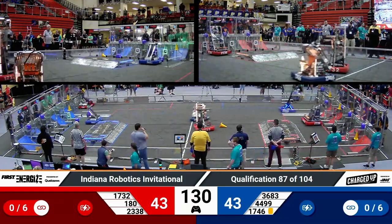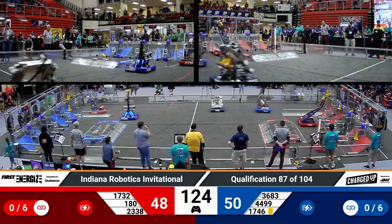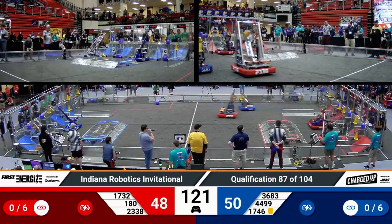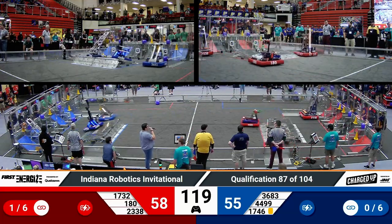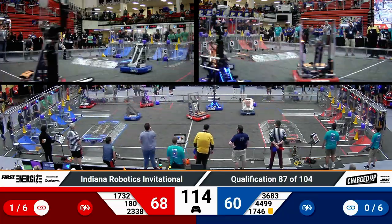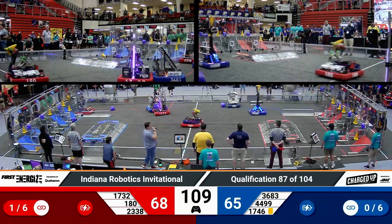Each alliance at 43. These are going to be two pretty equally balanced alliances during this match. Over on red, Spam is pairing up with Hilltopper Robotics, each of them lifting up to score a cone on a high node. Gear it Forward from Oswego, Illinois, doing the same thing. Red alliance almost has the top row filled up.